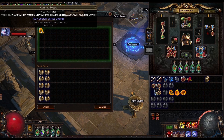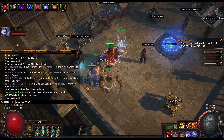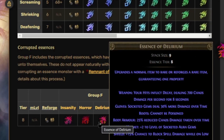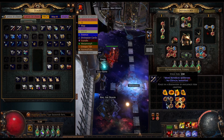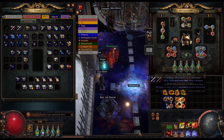Next we want to go and get ourselves 4 different fossils. The first being glyphic fossils so we can get a corrupted essence modifier, which in this case is the essence of delirium one, so we cannot be poisoned. The second one is going to be the hollow fossil for the abyssal socket. We also want the fundamental fossil for the attribute, which is in this case strength. And we also want sanctified fossils for a higher chance of getting a better attribute roll.